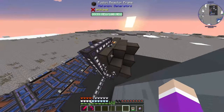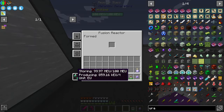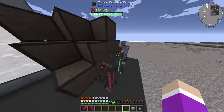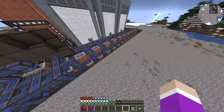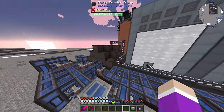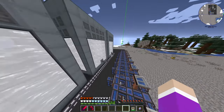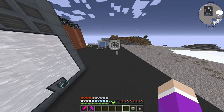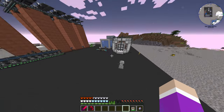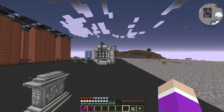Over here we have our fusion reactor. This guy is currently producing around five or six million FE per tick on its own, but it's not outputting anymore because our induction matrix is full. You can see how much water I had to hook up to keep this thing cooled and produce enough steam to run it. When the system is fully pumping out power, it produces upwards of 15 million FE a tick — more than probably anything I have uses for, except for one machine which can use 150 million.